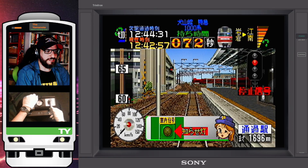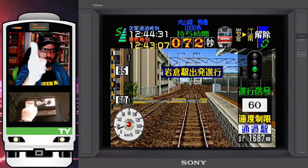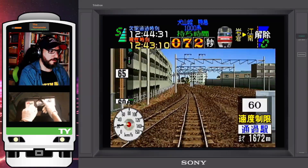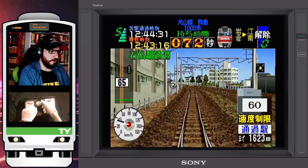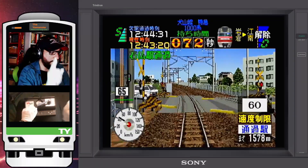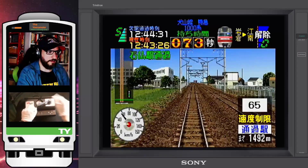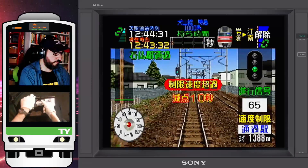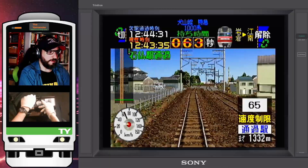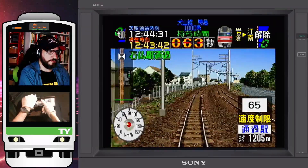Look at that — a Meitetsu 7000 series, the original panorama car. Beautiful! We have a green light, all the doors are closed. Shupatsu Shinkō! Park tour clear, 60 speed limit. We are already late, so we need to gain some speed. But we have that 60 speed limit and an upcoming 65 speed limit. Sounding the horn for that Meitetsu crew. 65 speed limit now, green light. We went over the speed limit, so that's a 10-second penalty. We need to be careful.